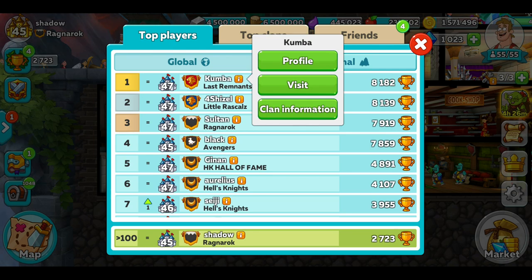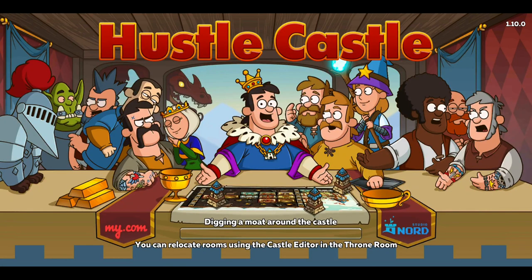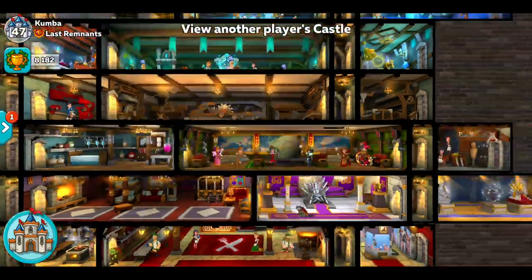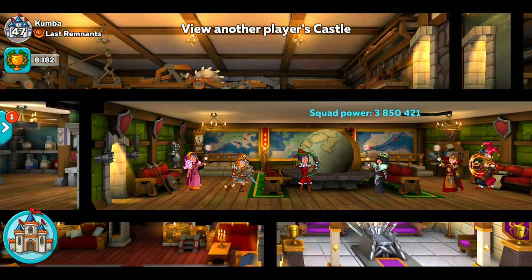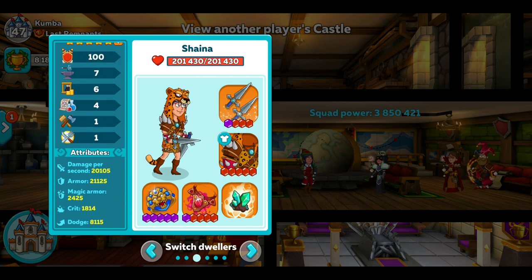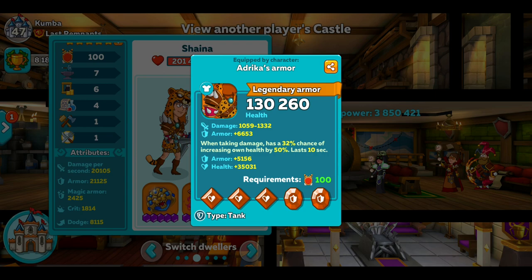So we'll just go for Kumba — he's at the top of the game. He's gone for high damage at the front: 20,000 and 21,000 armour. As I was saying, he's running Andrika's armour, which a lot of people run — it increases your health. This one increases health by 50%, so it's got 130,000 health plus a bonus 35,000 health, so that's 165,000 health.